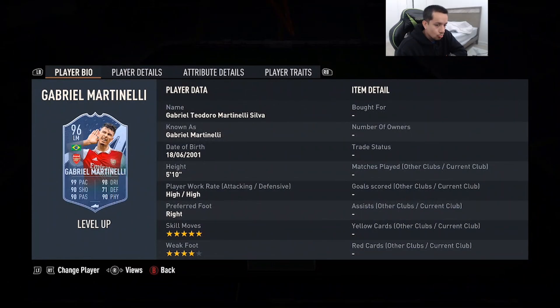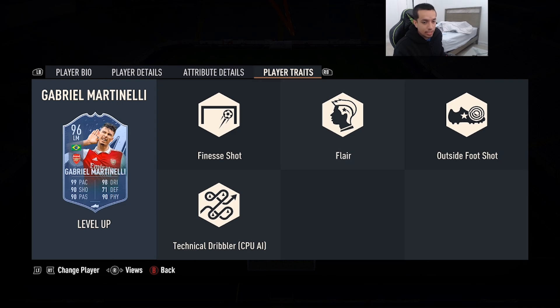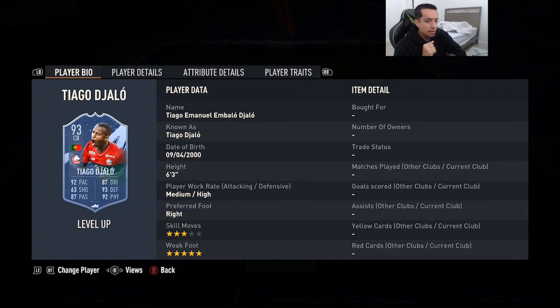Coming in at number 8 is 96-rated Level Up Gabriel Martinelli — 5'10, high/high work rates, right foot, five-star skill moves, four-star weak foot. 99 pace, 90 shooting, 90 passing, 98 dribbling, 71 defending, 90 physicality, and he has both the Finesse Shot and Outside the Foot Shot traits. Very good links. I was a huge fan of Team of the Season Martinelli, and now with five-star skill moves he's much more meta — more creative in the final third.